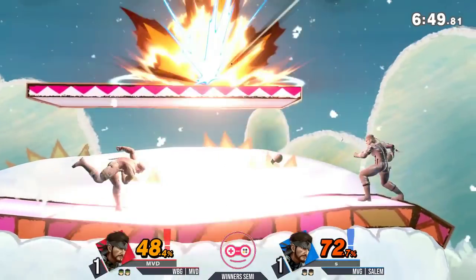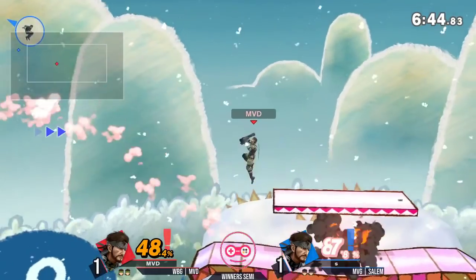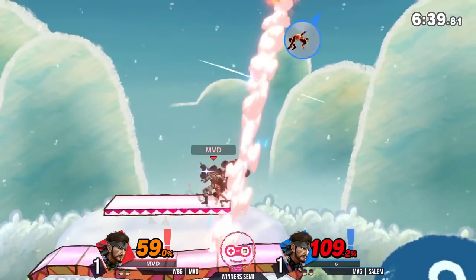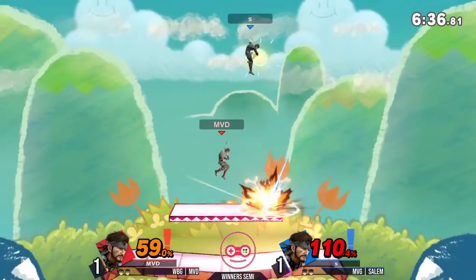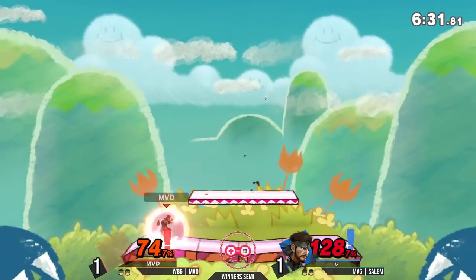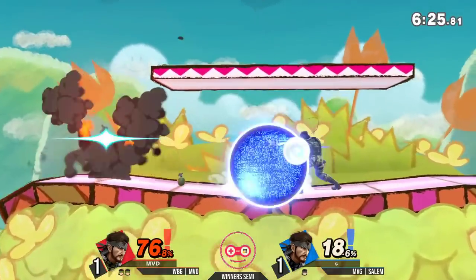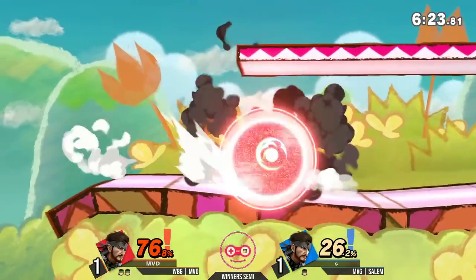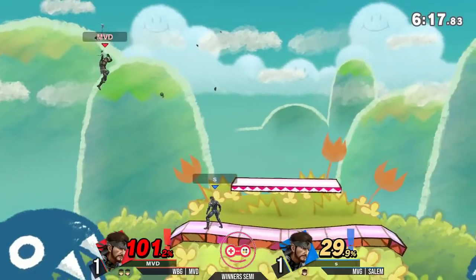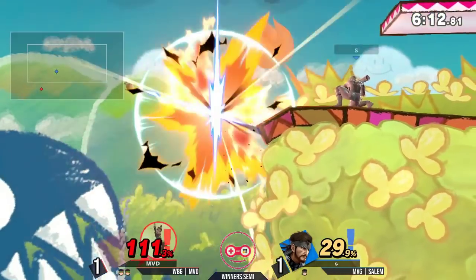That up air — the knockback on it is devastating, it's absurd. MVD only at 48% but dangerously close to that blast zone after that up air. Salem now trying to edgeguard — great air dodge through Nikita, avoiding both bombs, and that dash coming out so quick. C4 this close to killing but not quite enough. That up tilt out of running — so strong. Killing Snake at around 105% from the ground. Every Snake player thankful that he can do that out of dash now.